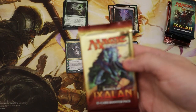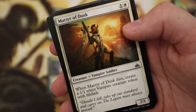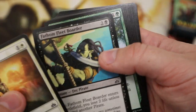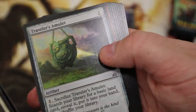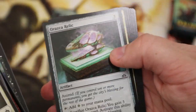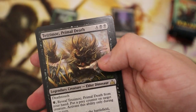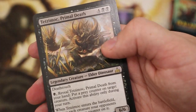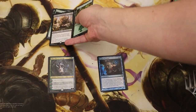Little Ixalan block coming out. I can't say I've ever pulled a mythic just in the middle of a pack — apologies, I just knocked over my camera, so I'll be a bit more careful with the new toy. Plummet — let's see what we're gonna get. Some mythics — we've got Tetzimoc, Primal Death. Really wanted that Zacama.